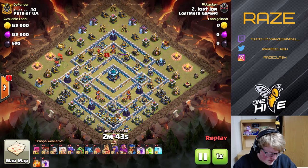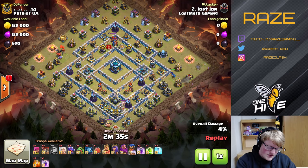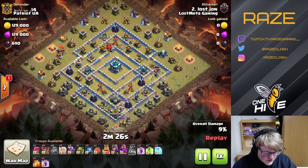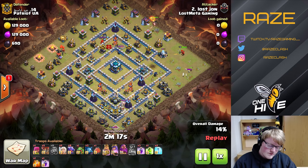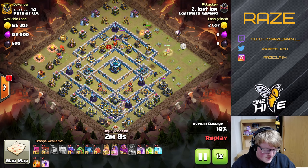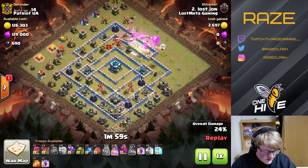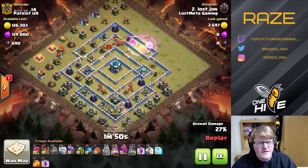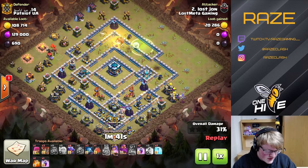Next is Lost John taking out a ring base — the only non-queen charge dragon attack is behind us. The royal champion goes for an interesting funnel, but unfortunately hits the tornado trap, so the funnel isn't fully created. It does have a little bit of a funnel — enough for this queen charge. He would probably need two freezes anyway to wall-break because of the multi-inferno tower, so instead the queen goes to the top of the base with the dragons coming in from the side by the scattershot.